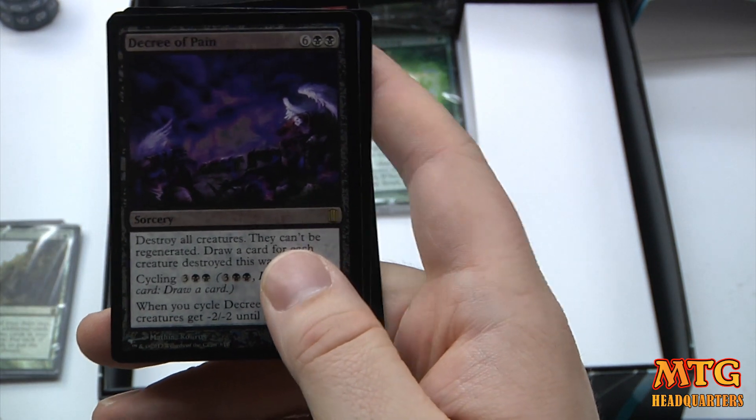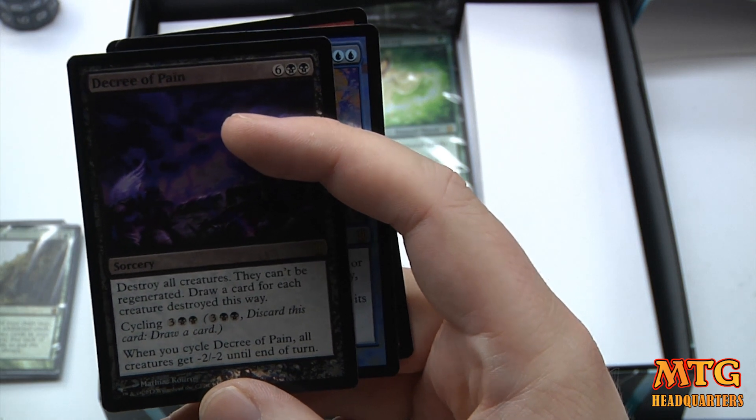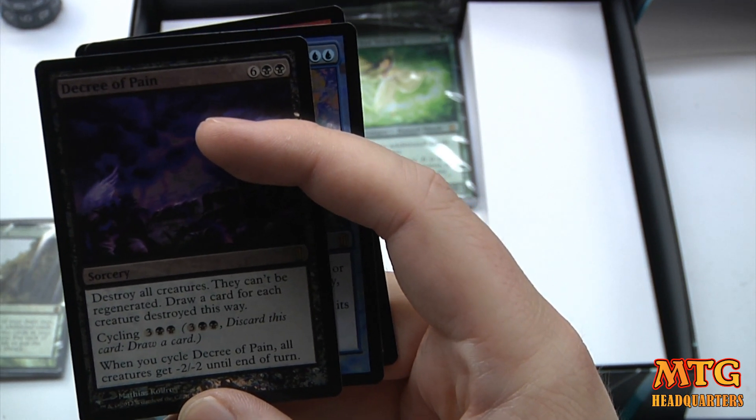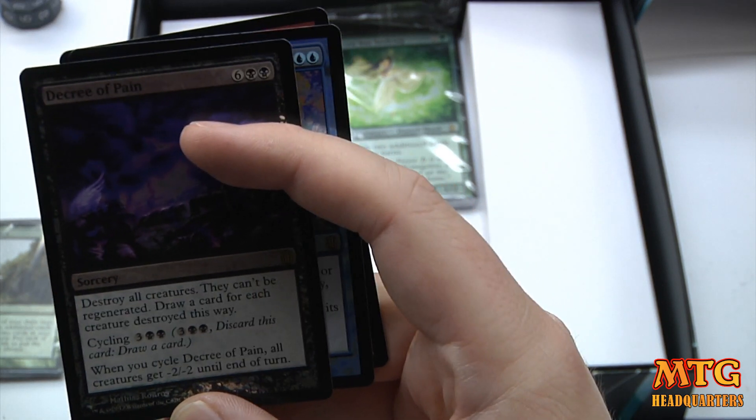Decree of Pain — 8-drop, yikes. Destroy all creatures; they can't be regenerated. Draw a card for each creature destroyed this way. It also has cycling: when you cycle Decree of Pain, all creatures get -2/-2 until end of turn.